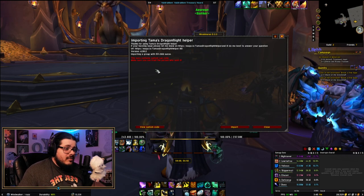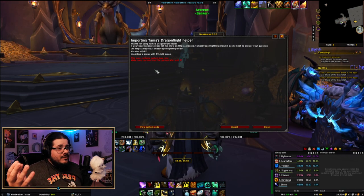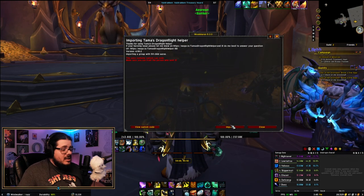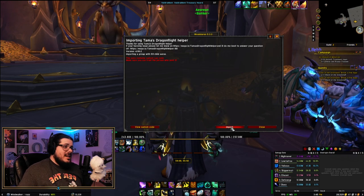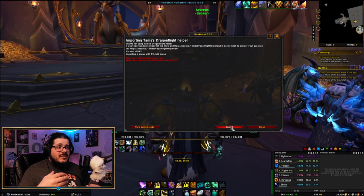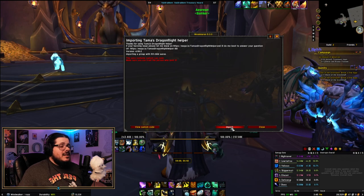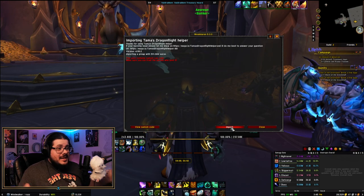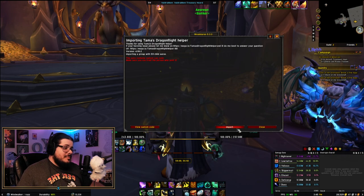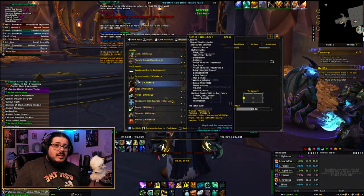Obviously this is just a warning — they're not responsible if, for some reason, this person put something in their coding that messes up your game. I think this person has had this WeakAura going since Shadowlands and tons of people use it. There's never been a problem that I can find anywhere about it, so I think it's pretty safe to use. We're going to click the Import button, and there it goes.